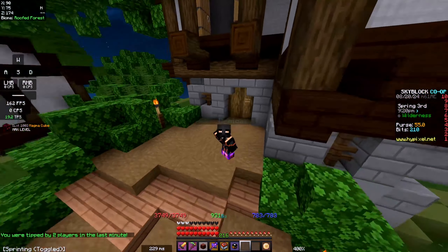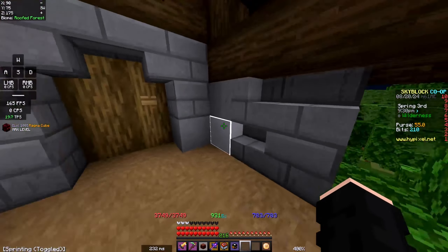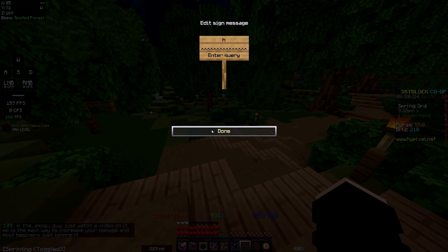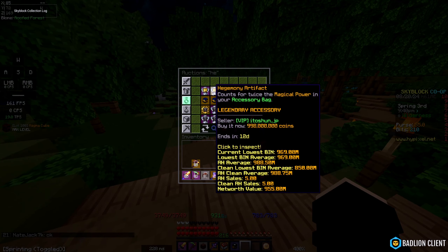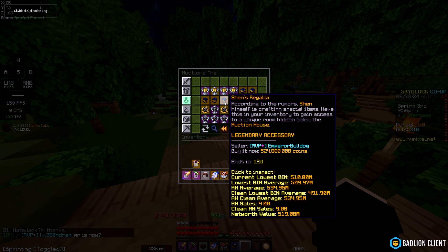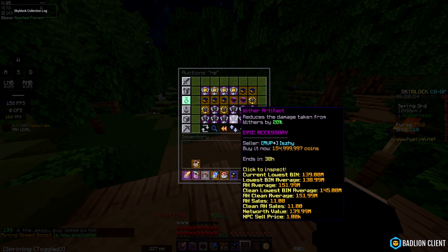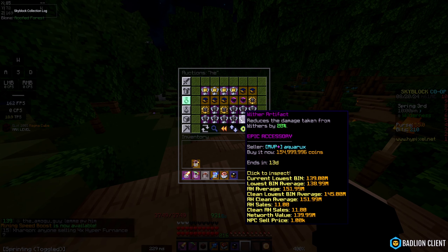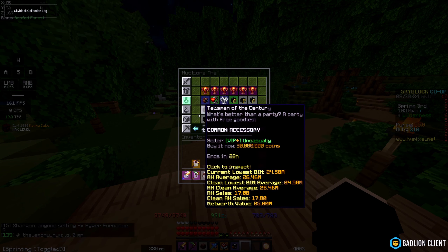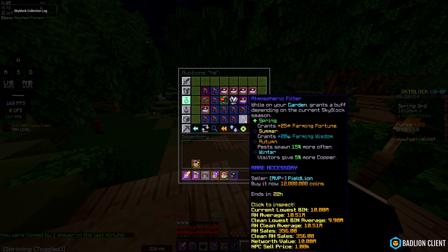Galaxy here, today with another Hypixel Skyblock video. I want to quickly talk about money sinks and the dark auction — basically how items like the hegemony artifact go for like billions of coins. This sort of goes for the Shen's auction as well, but a little bit less, because it's less expensive and less harm has been done. But my point is about those expensive talismans.